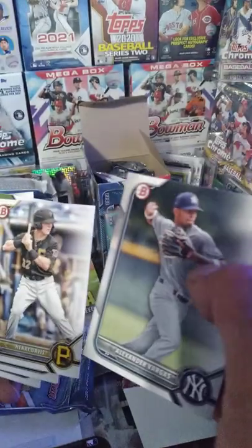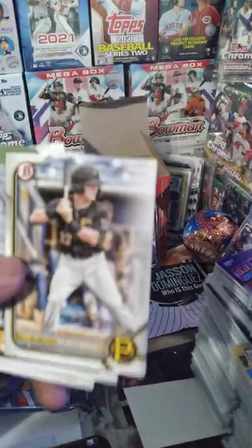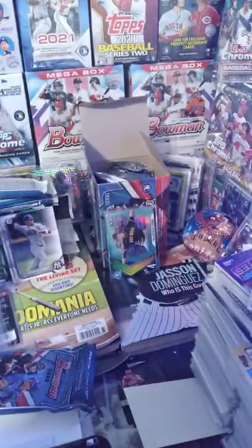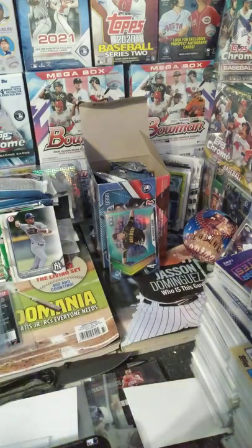So that's three fat packs right there. We got Alexander Vargas, Henry Davis, O'Neal Cruz, Cunha. I can't remember if Vera was supposed to be one of the good ones. But sweet - these fat packs, this first wave we're getting out here in Utah - I'm digging it. I really am.